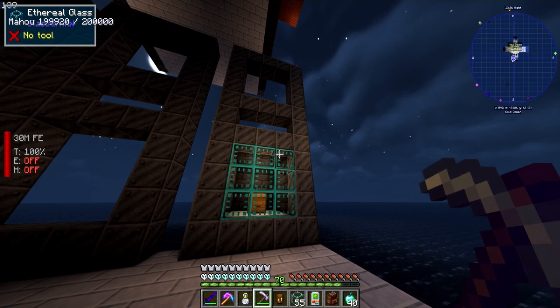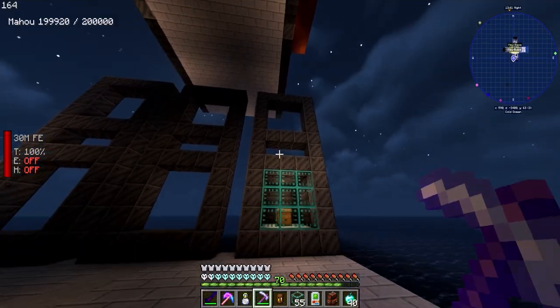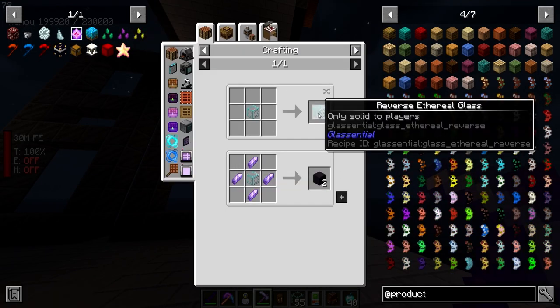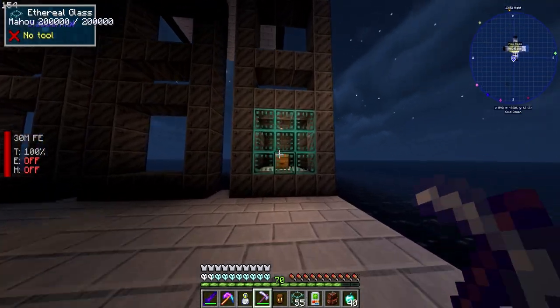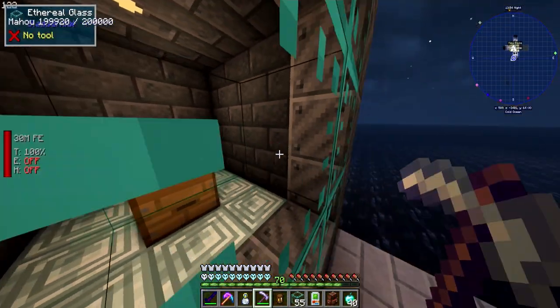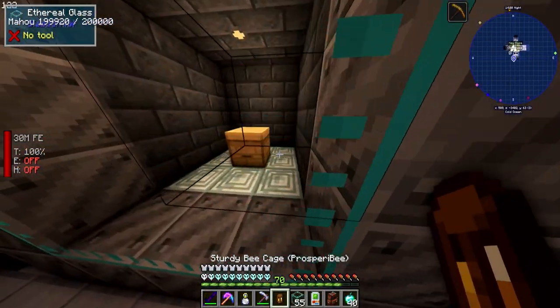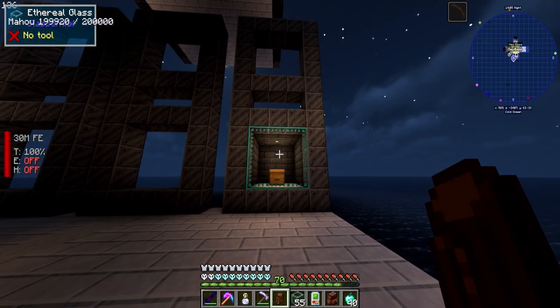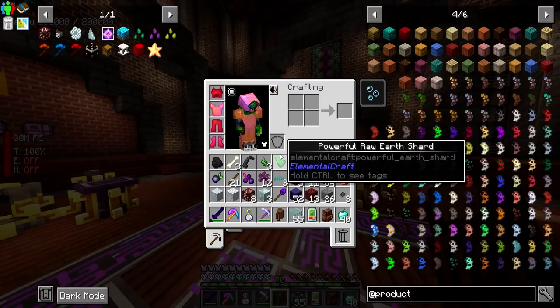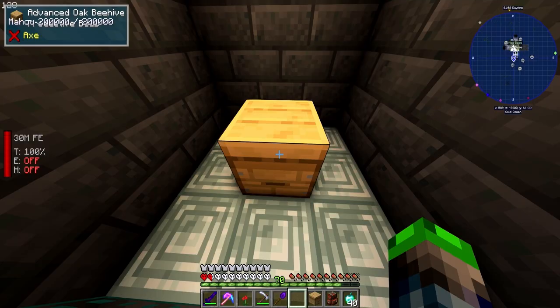Let's go get the ethereal glass. Should we extend it out one more? There's no way to turn these into panes, which is kind of a bummer, but this will do. We access the beehive from the bottom, so that means we can do this — he's already in there! Awesome. We got this one, all good to go. Prosperity bee is in here. We can put an expansion tank on there pretty soon.